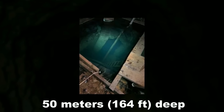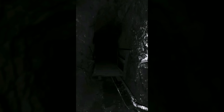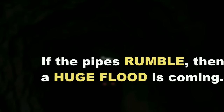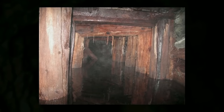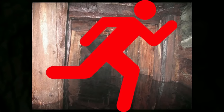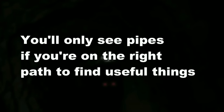The pathway in the mines is always wet, and there are random puddles, some of which can be up to 50 meters deep — that's 164 feet. There are pipes running along the bottom corners of the mine shaft, and some are broken, leaking water and flooding the level even more. Sometimes those pipes will randomly rumble, and if this happens, it means a huge flood is coming — these floods fill the entire mine shaft like a rush of running water. If you see the pipes rumbling, run the other way. You'll only see these pipes if you're on the right track to find something useful, like a room, hidden item, or the exit.